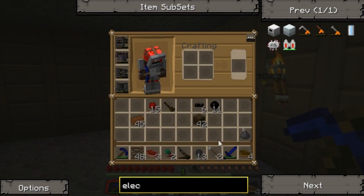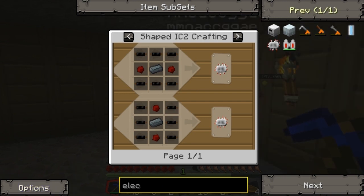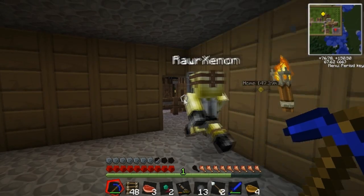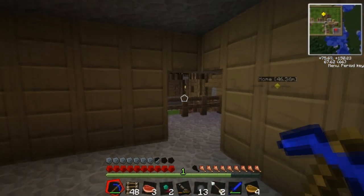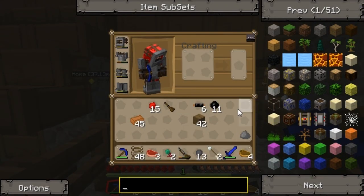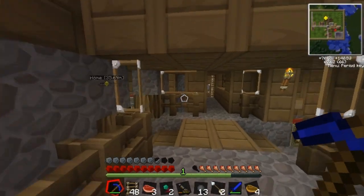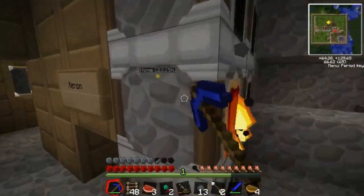I'm going to be making the generators and the glass, and you guys each make 4 electric circuits. Where's all the iron? Why is there no iron in here at all? Don't tell me the iron is still smelting. Great, now we have no iron at all. We need a ton of refined iron.